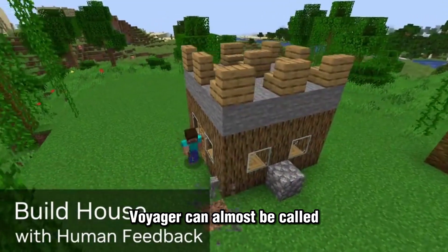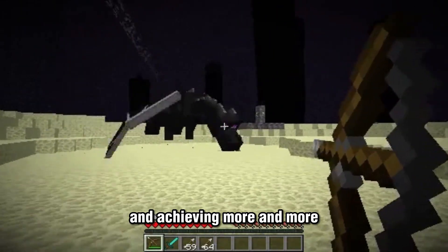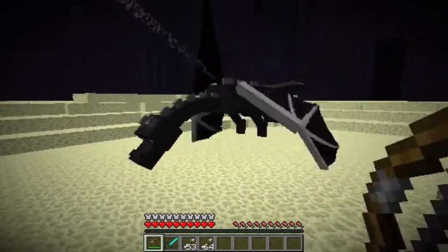Voyager can almost be called intelligent. It adapts, explores, and learns, constantly pushing boundaries and achieving more and more. I can only imagine how these agents will evolve over time. Thank you for watching, and I will see you in the next one.